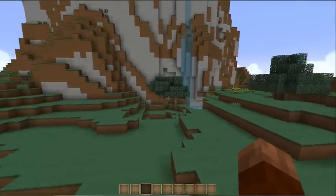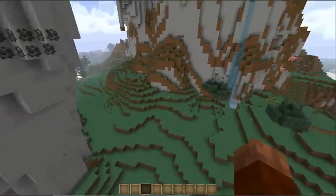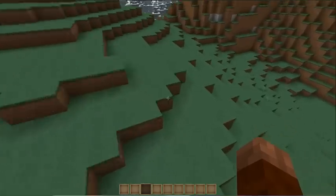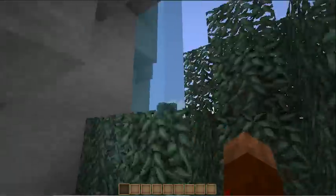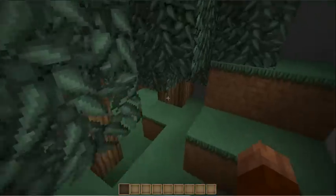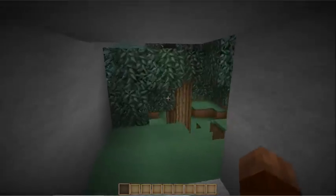Hello, today I'm going to show you my secret hideout in Minecraft. It's redstone powered, so it's quite nice. This looks totally normal, but if you look under here there's a button which opens up a door. Here's just a normal walkway, and there's a button to get out.